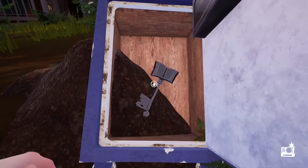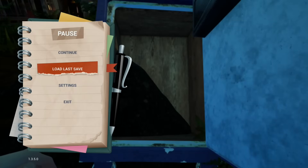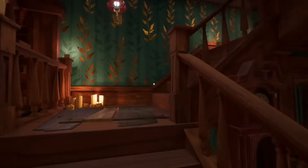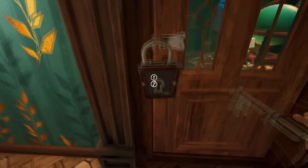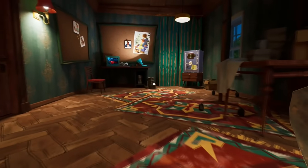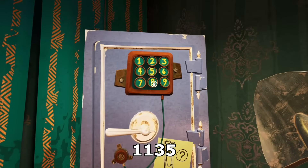Once done, pick up the key to complete the day. Press the option button and select load last save. Enter the building and go upstairs. Depending on the enemy's location, go left or right, but the door we need is on the left side. Open the door and go through it. If you get chased, you can hide behind the sheets. Wait until it's safe and then interact with the safe on the table. Enter the following code: 1, 1, 3 and 5. Pick up the camera to finish night 3.